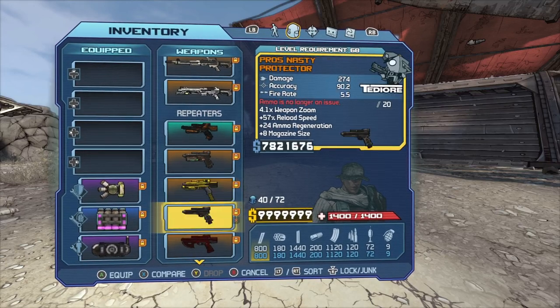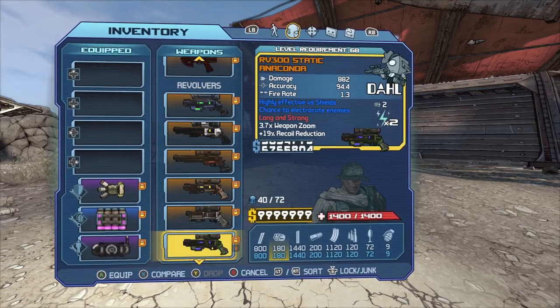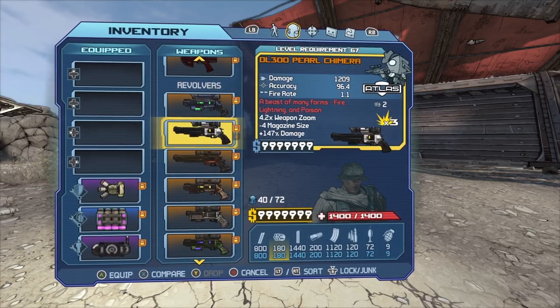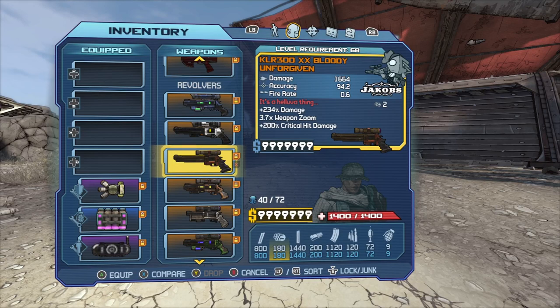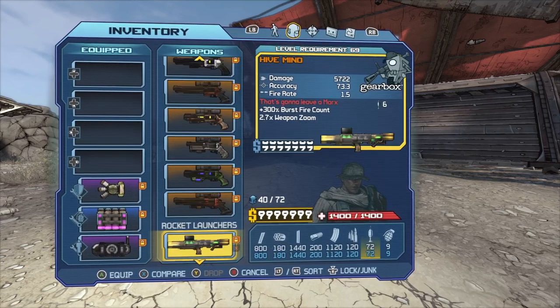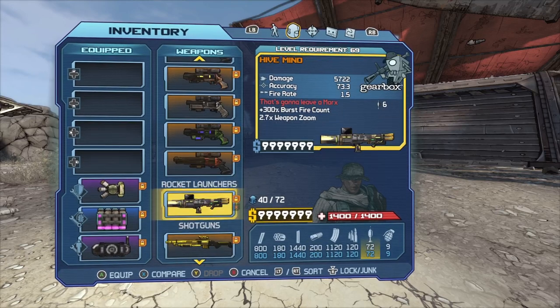I use the repeaters mainly on my other characters. For revolvers, I recommend the Defiler, Chimeria, and I've got two Unforgivens — one standard and one with a times-seven multiplier which is slightly better — plus the Anaconda, Equalizer, and another Unforgiven.